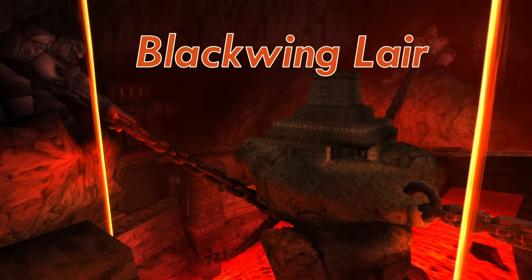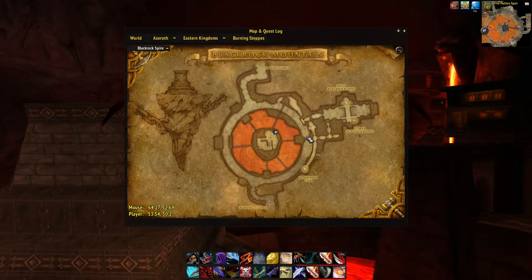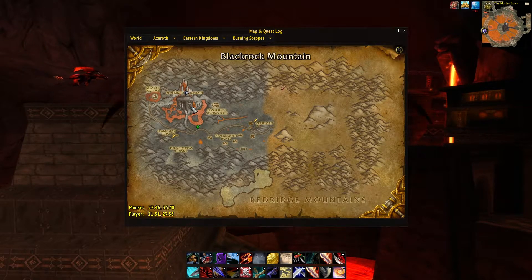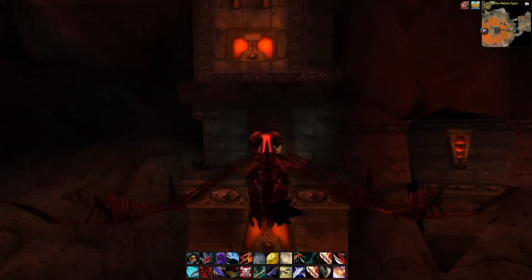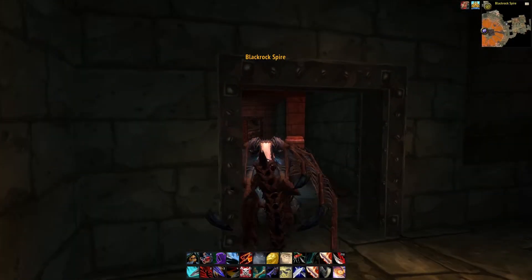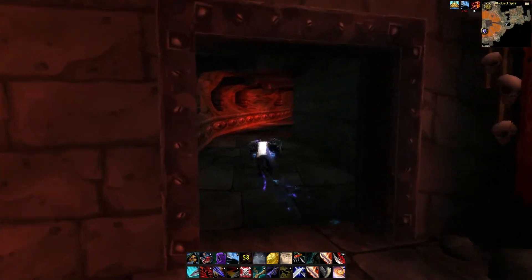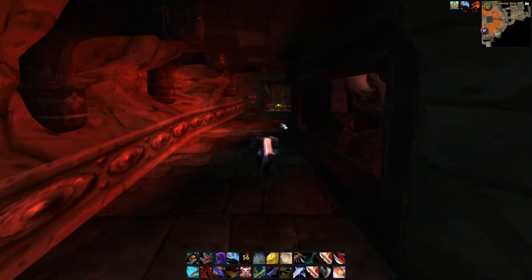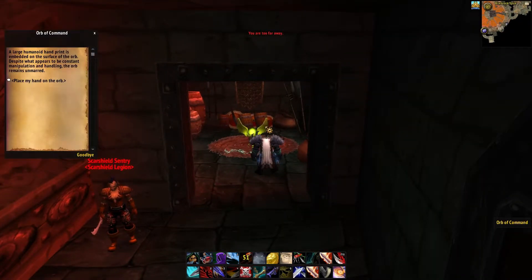The last battle pet I want to show you is in Blackwing Lair. In case you don't know how to get here, we're inside Blackrock Mountain. Head to the balcony, follow the pathway, and that will show you the entrance to Blackwing Lair — we're out here in the Burning Steppes. Here's the balcony; you can easily fly through and this is the hallway that leads you to the orb that teleports you to the raid. It used to require attunement, but nowadays you simply place your hand on the orb.